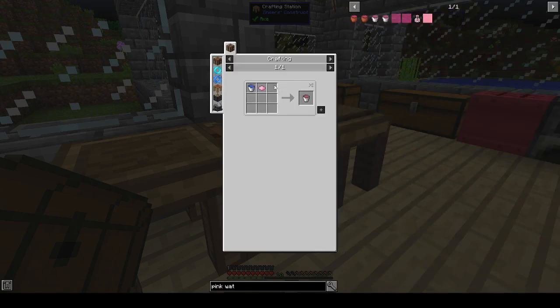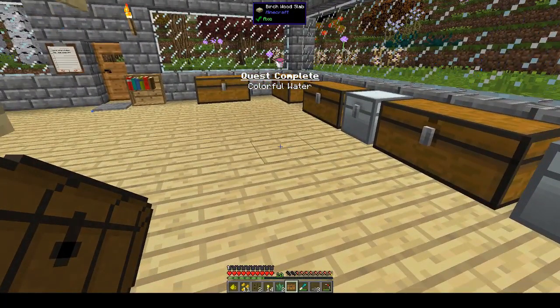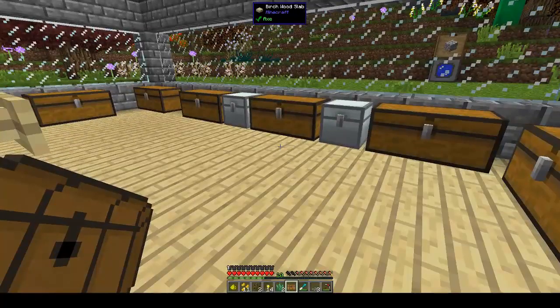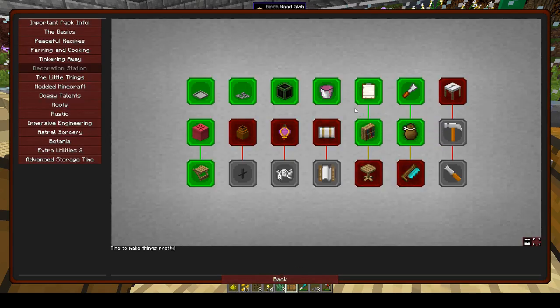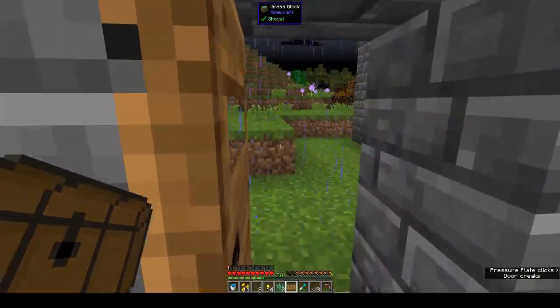For a pink water bucket you need a water bucket and pink dye. Oh — we didn't complete it but it completed! I'm not complaining. And it gave us lots of water buckets and buckets. Actually I want to see this outside — is it dark? Not really.